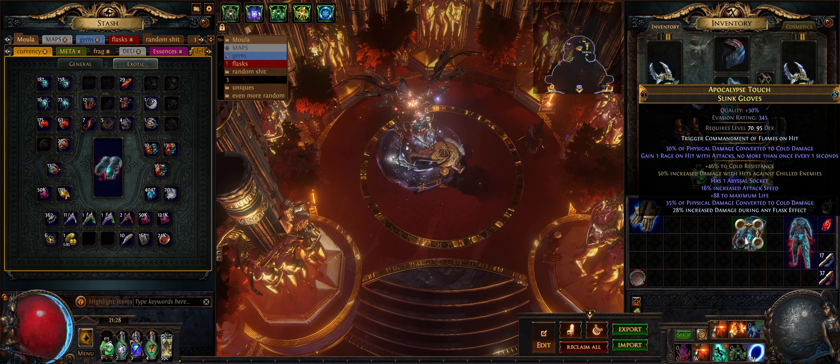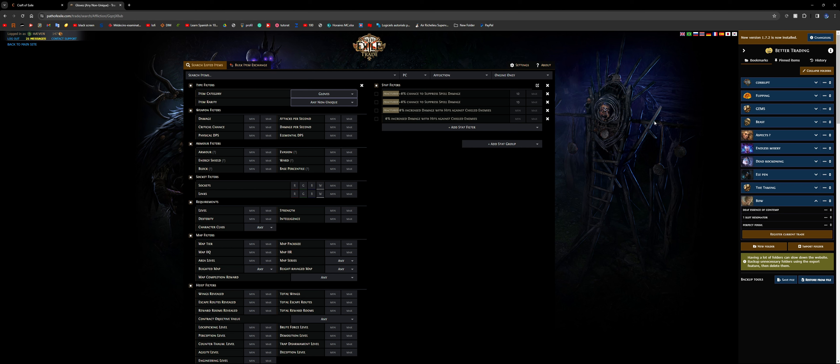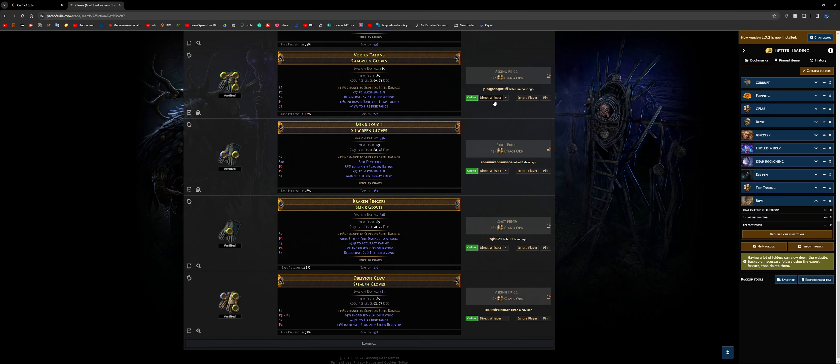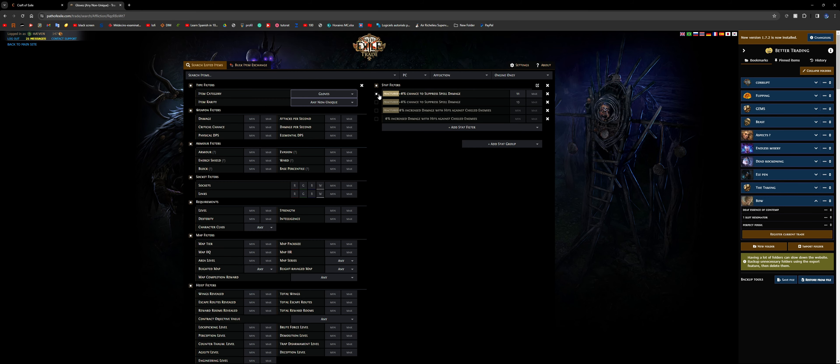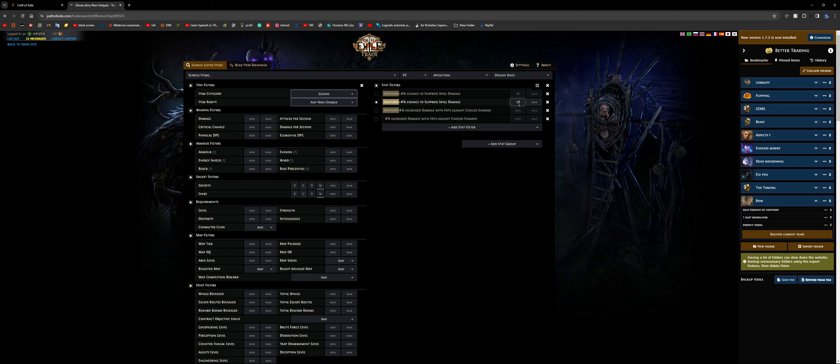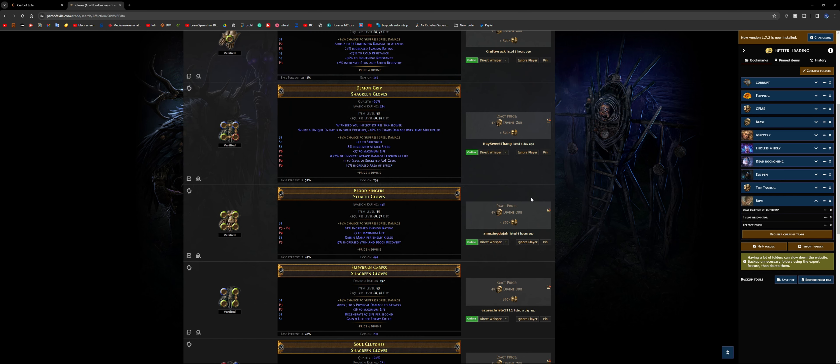Let's hop on trade first to talk about the bases for the gloves. There are usually two bases I aim for depending on my budget. On the entry-level side, I like to go for the fractured spell suppression chance, and if you have a lot more currency, I go for the increased damage with hits against chilled enemies. For tier 2 spell suppression, it often costs just a few chaos — between 10 to 25 chaos at the time of recording. If you jump to tier 1, it's often going to cost around 1 divine. And if you go for the max-roll tier 1 at 14%, it can jump to around 4 divines.